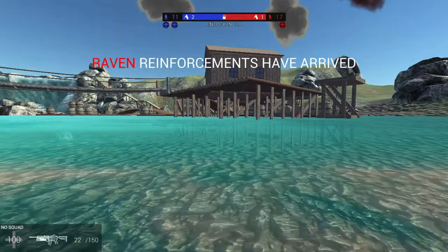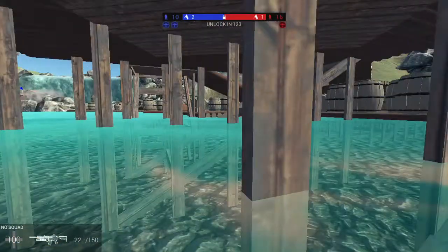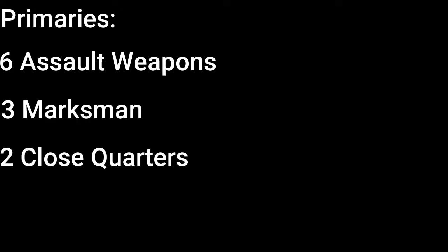I'm sure you get this a lot, but there's a reason for that. This game would greatly benefit from a wider selection of weapons. There are 25 guns if you count the Thumber. For primaries, we have six assault weapons, three marksmen, two close quarters, and two stealth — but they're technically assault weapons, so we have eight assault, three marksmen, and two close quarters.